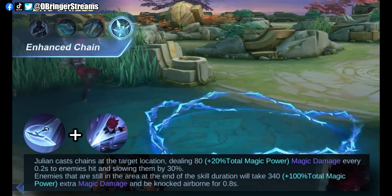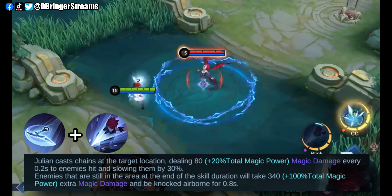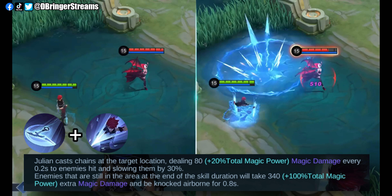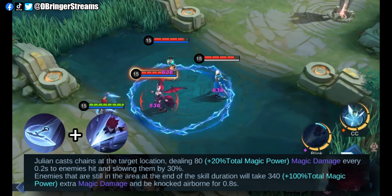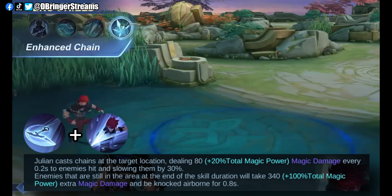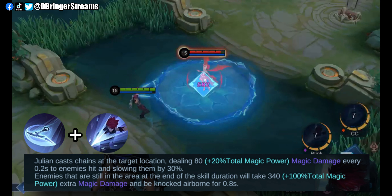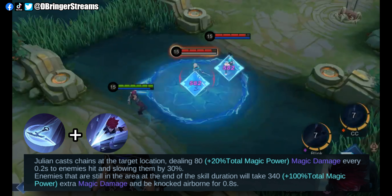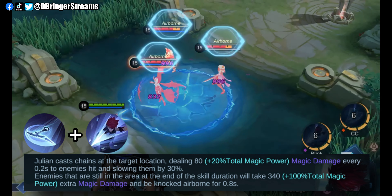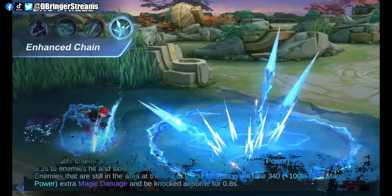Enhanced Chain can be unlocked by casting Scythe and Sword interchangeably. This is his skill with the least powerful damage output, but has the best control effect from all of his skills. Upon impact, it slows down enemies within its range, and will cast a final blow causing all enemies within its range to become airborne. In my opinion, this is his second best skill and can be very disruptive both in duels and teamfights.